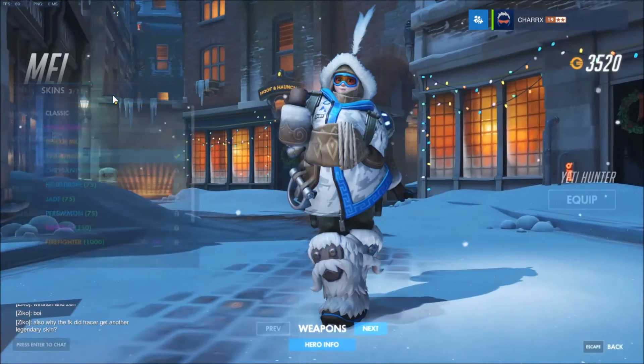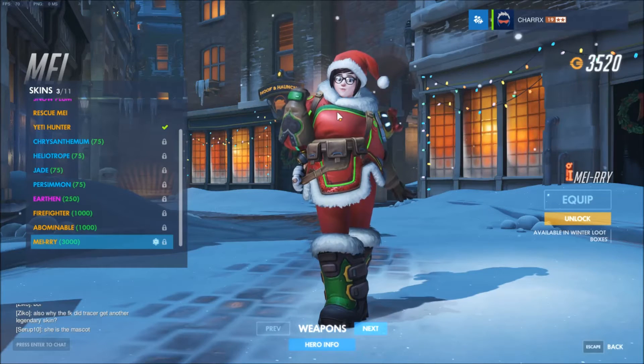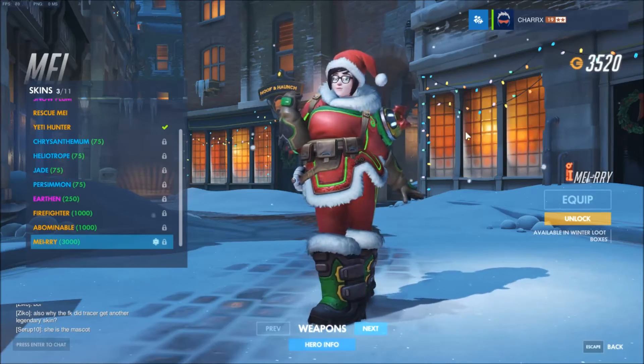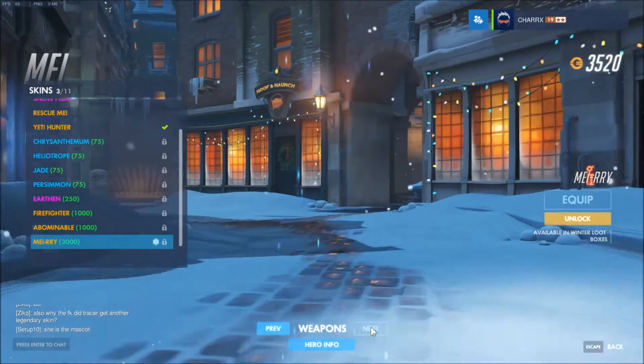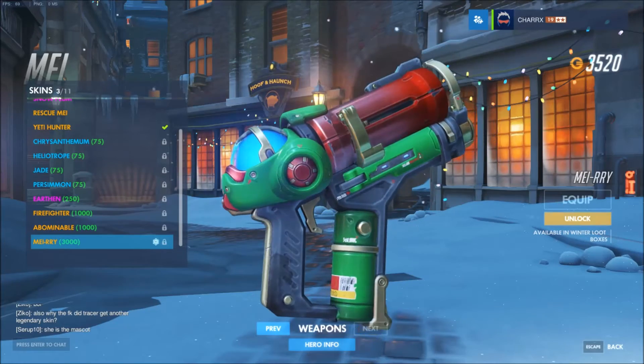Mei also got a skin - she got the Mayry, which is a terrible pun, but it's like the Santa's helper skin. Of course she got a skin, it's almost like it's her event. And her gun got the red and green. Pretty damn cool.